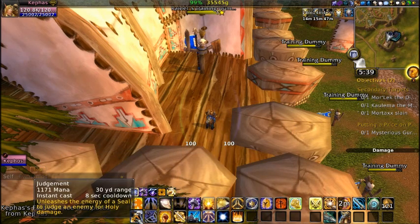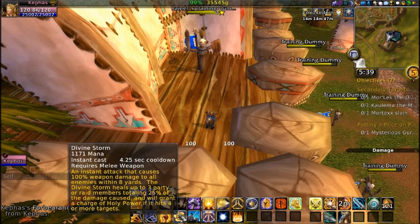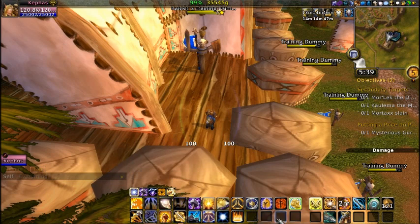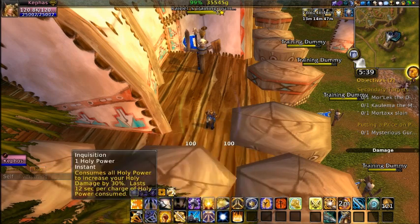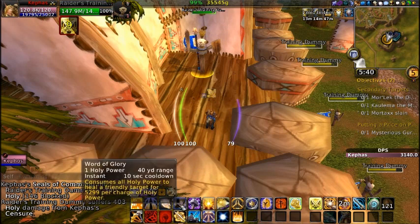On the Xbox controller it goes A, X, Y, B. With those four buttons it's A for Judgment, X for Templar's Verdict, Y for Rebuke, and B for Divine Storm. When I hold down left trigger and hit A, it does Repentance, and so on. For the last group of four, it's right trigger plus A, X, Y, and B. The D-pad is also mapped: D-pad down does Exorcism, left does Inquisition, up is Lay on Hands, and right is Word of Glory.